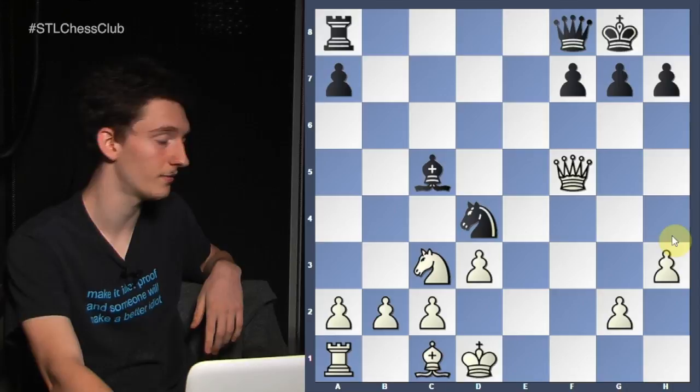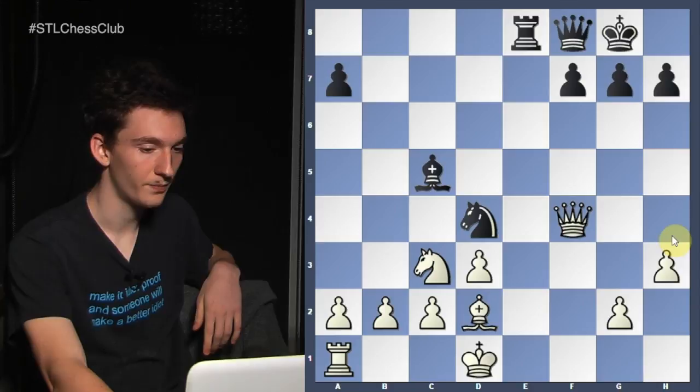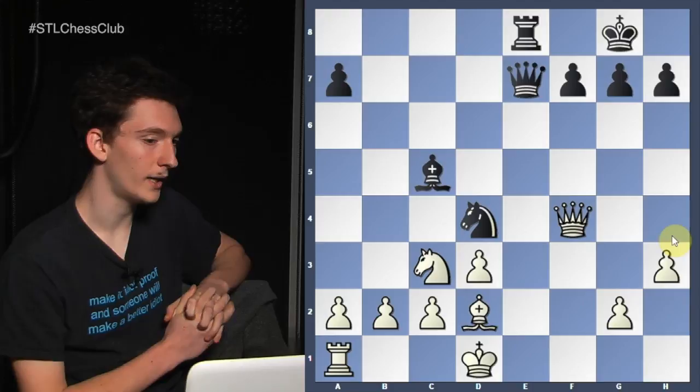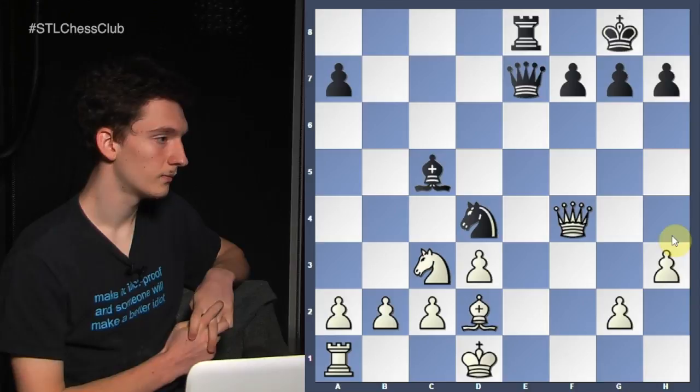Queen f4, rook e8, bishop d2. The queen moved to e7. White did not find the most precise move here, but white has a very strong move which leads to basically a winning position. In the game, he played queen g5, offering yet another trade, keeping to the theme of this game.